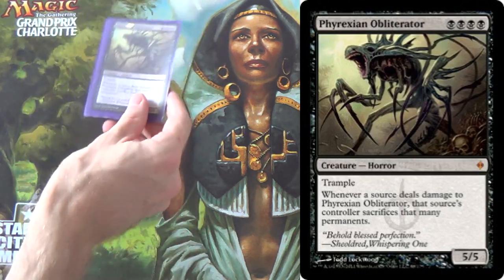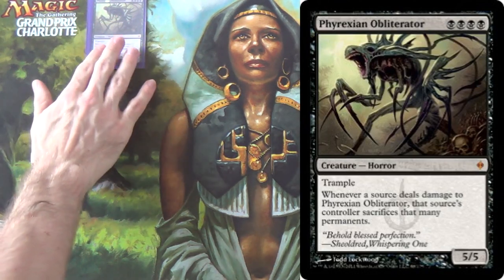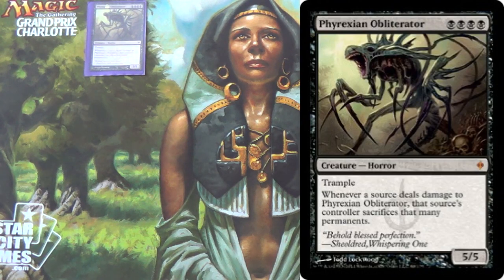Phyrexian Obliterator is super, super good, but it has a cost of black, black, black, black. In Modern, being a 5/5 means it is immune to Bolt, but its two big weaknesses are Path to Exile and Dismember — two pretty commonly played cards in the format right now. As far as creatures go, this just runs over everything. It does have Trample.